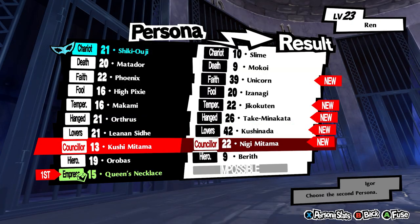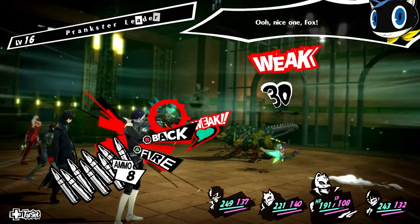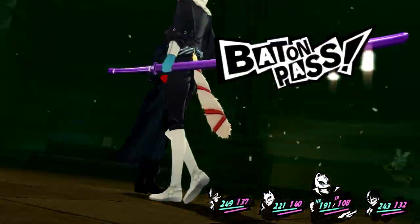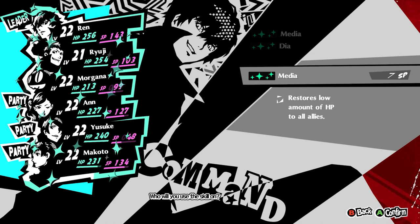Make sure to hit the Velvet Room every now and then to see what fusions are available. For my run, Yusuke was my go-to for AoE physical damage, Makoto for nuclear damage, Ann for fire damage and singular healing, and Joker for covering everything else. And good ol' Morgana was my healbot.